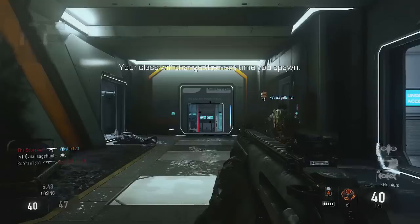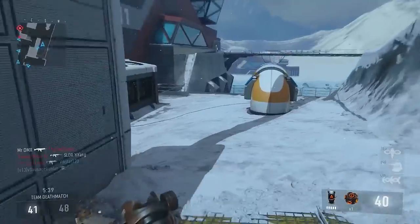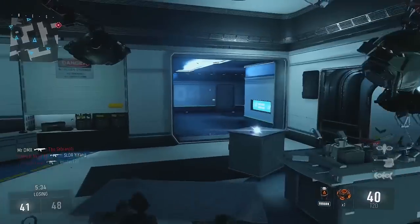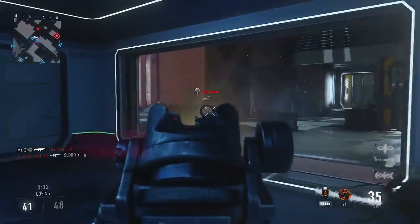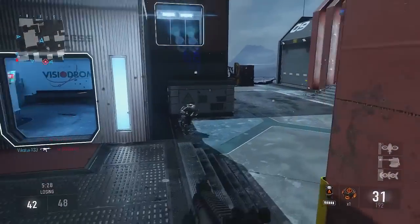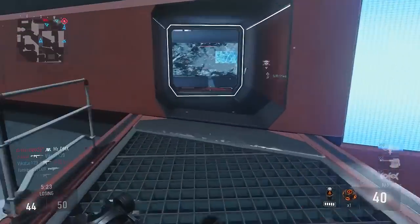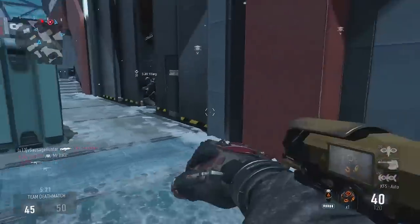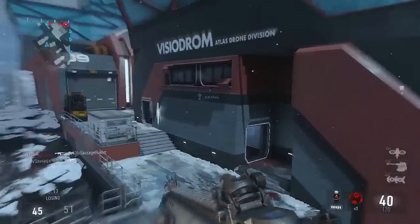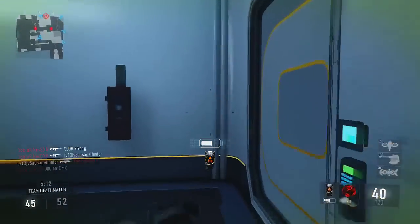That's it - I need to change class. Get the KF5. I thought it said the KFC there. Alright, this is going to change my game up. I think the score streaks are different for every class as well, which is interesting. Okay, this is more of a gun and run type thing and I think it's what I needed. Oh, that's how I use my grenade - I shoot it off the wrist. 360 on the wrist.